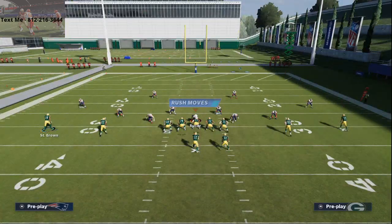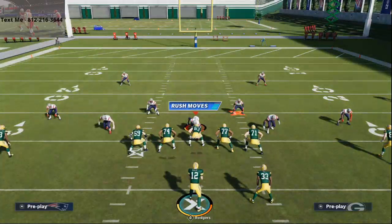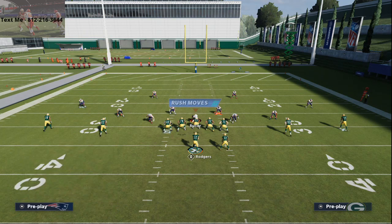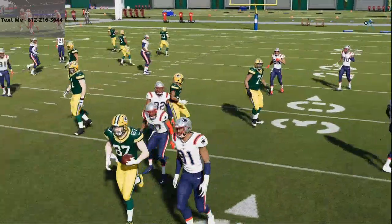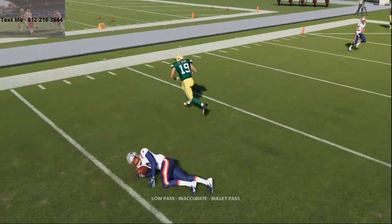These guys are in cover one press. Right when I snap the ball against the Patriots defense, I'm going to throw it to my tight end on the left. Basically these double zigs — you're going to see the curl flats put those guys on zone drops. Depending on which side the user is on, you'll find the opening. Another thing you can do is throw these curl routes, which I'll talk about in just a second.